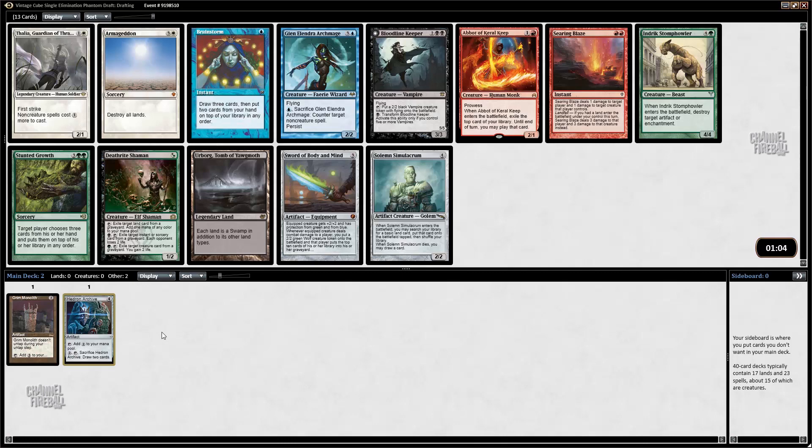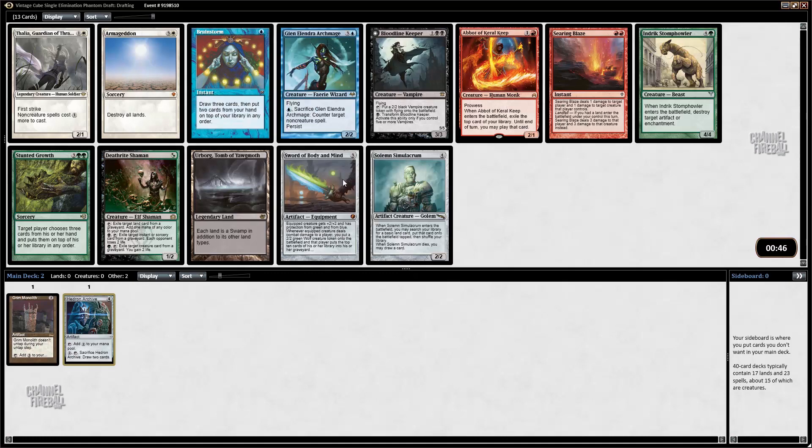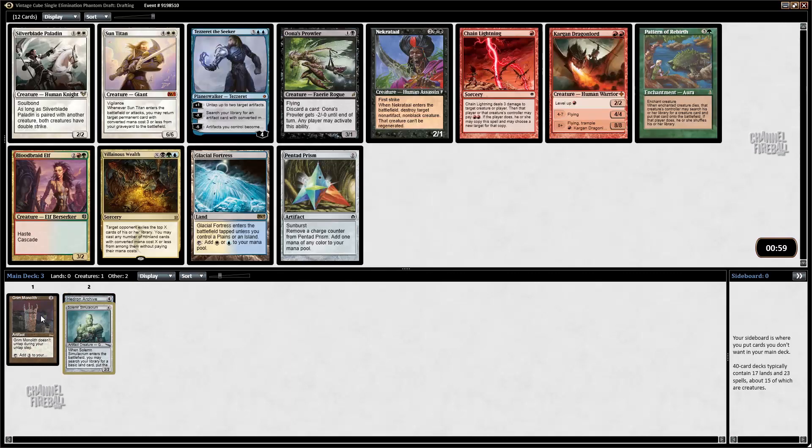Some good options here. I'm going to take either Gleemax or Archmage or Solemn Simulacrum. They're both solid cards in red-blue big mana type decks. Solemn's colorless and fixes your mana, which is an upside. Gleemax Archmage is one of the best pieces of disruption against almost any deck in the format. There's also Brainstorm, which is fine but I wouldn't take this early — you have to have a bunch of fetch lands before it really starts being good. Geddon is decent and Sword is just okay. I'm going to take the Solemn.